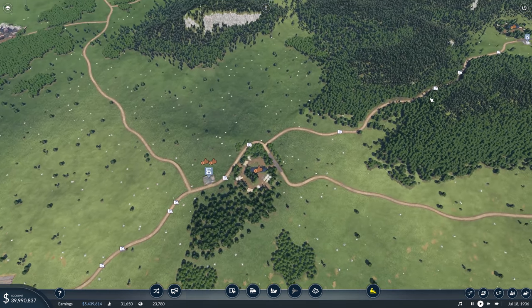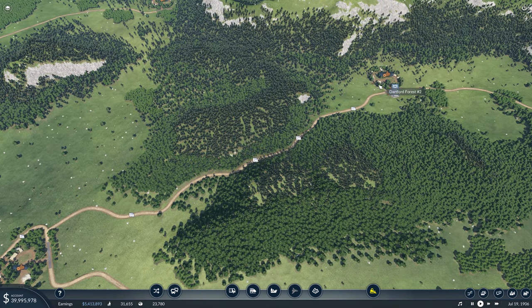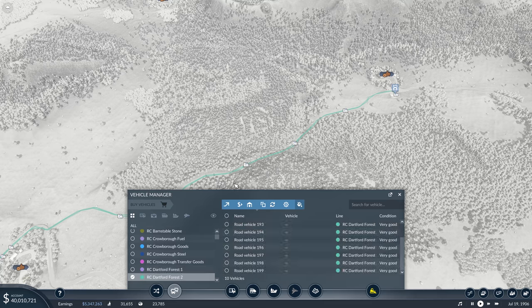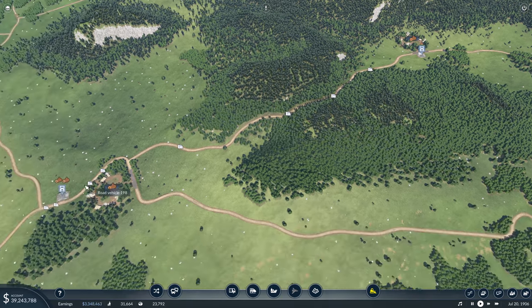Out here we have another one coming down here and that one definitely needs more trucks — Dartford Forest 2. Manage vehicles and we are going to get 30 on that. This is going to be a very, very busy road here.